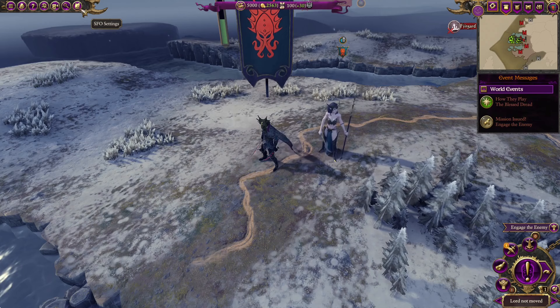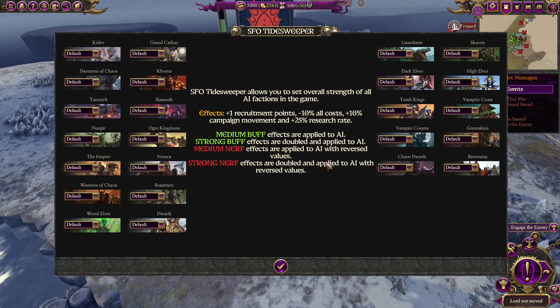Let's get to buffing the AI factions and get this party started. We're going in and buff some factions here. First of all, obviously, the Empire, because we are going in and raiding lots of Empire, so a strong buff for them. I don't want to buff Norska, because I don't know if we're gonna be friends with them or not. I think they're just gonna be friends with us, and they're gonna overrun the Empire if I buff them too much, so we're gonna leave them be.